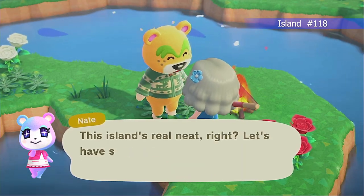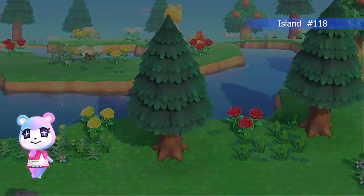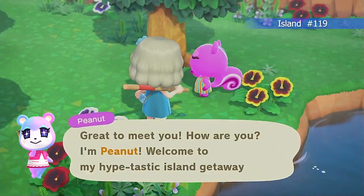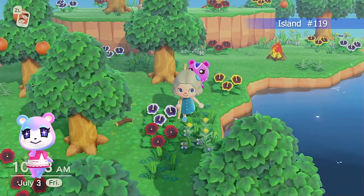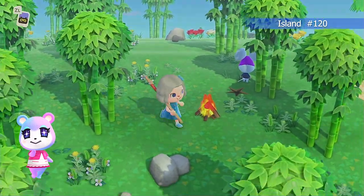Then Nate — Nate was the very first villager I had a hard time kicking, so he's not horrible, but he will forever never come to my islands again. And then Peanut — Peanut is adorable, but if her pink weren't quite so bright and her house fit a little better, she could have been a fun choice. And then Rizzo, whom we've seen a couple of times already.